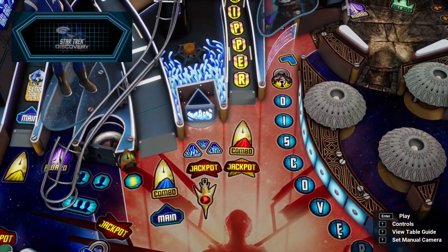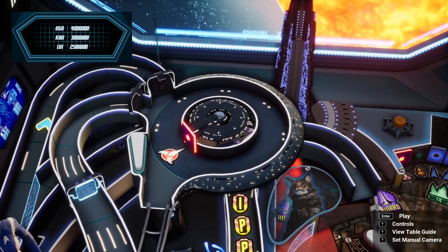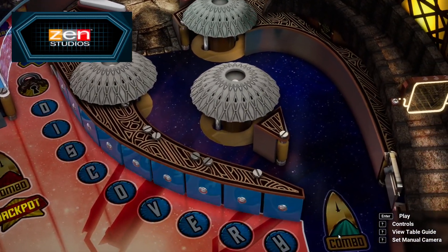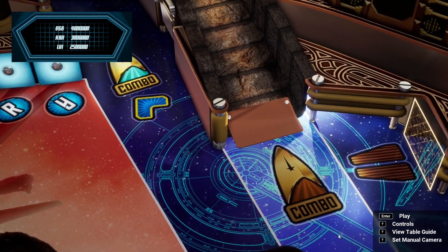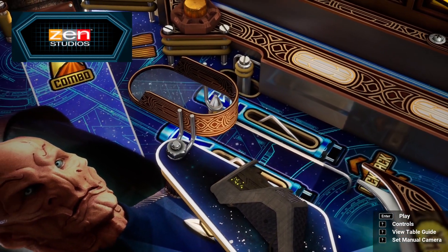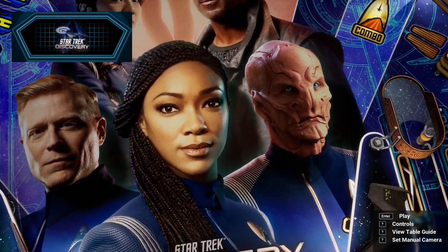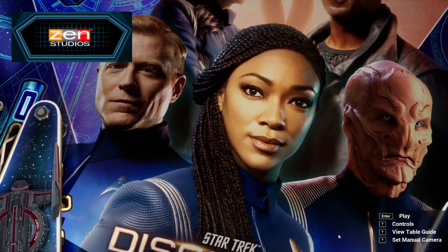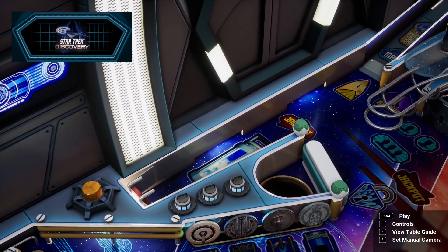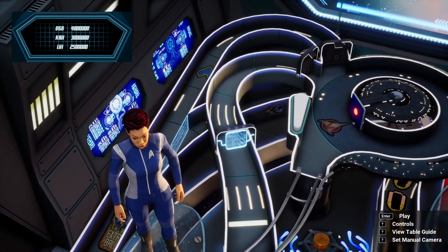Whoa, I'm liking those pop bumpers! Look at that little triangle thing — it's like a rotating spot target, and the spot targets have some lighting around them. Almost like the ideas on this table you can see replicated in real life too, which I think is an awesome way to look at pinball — what can be done on digital pinball and how you can translate it to real life. There's a kick-out hole, and it looks like it kicks out into that ramp, but the ramp has a diverter.